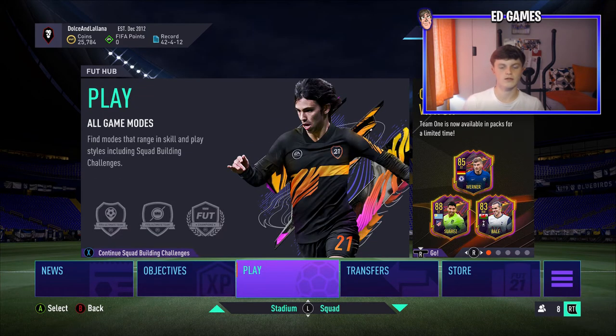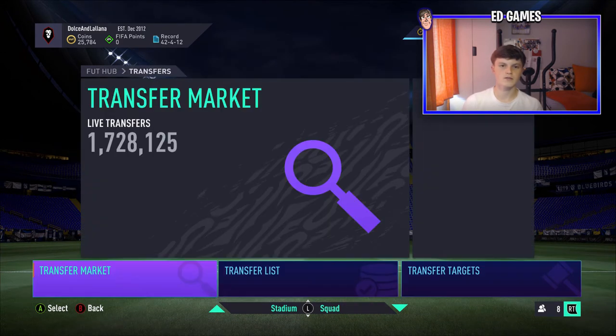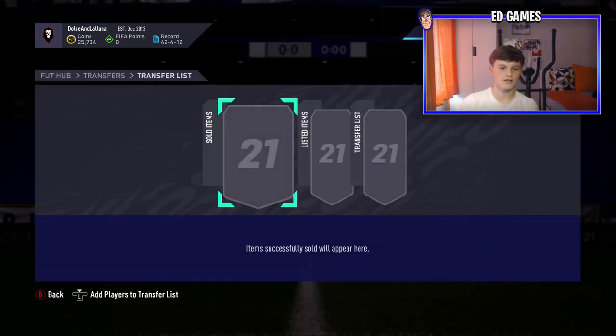It's so simple it's going to be literally like a 2 minute video. You simply go to Transfers, and when you're on Transfers go into the Transfer List down the middle. As soon as you're here, you don't have to have anything here — it literally says left stick on Xbox, and it will be the same on PlayStation. It says it in the bottom left.